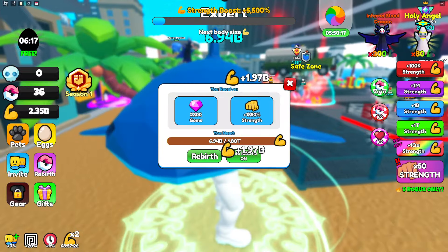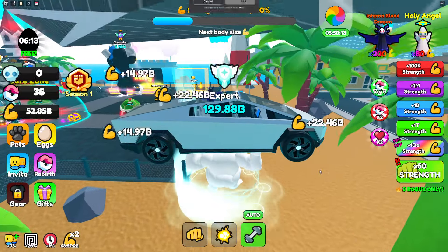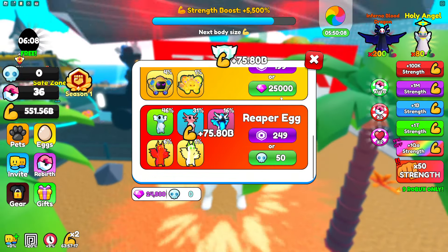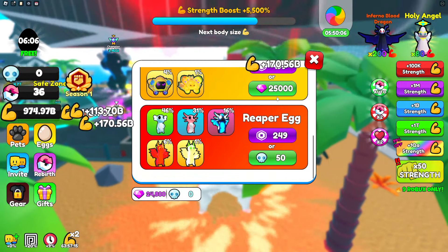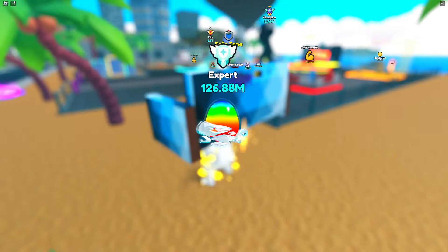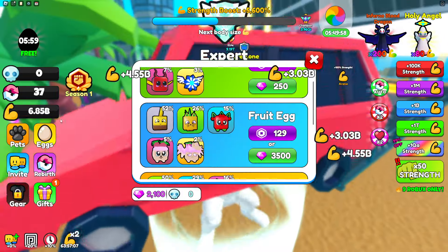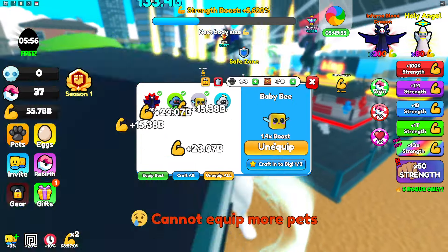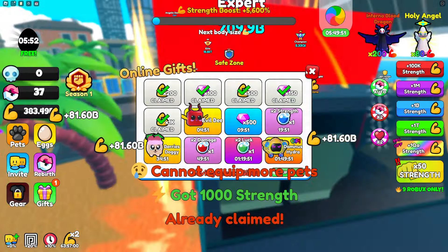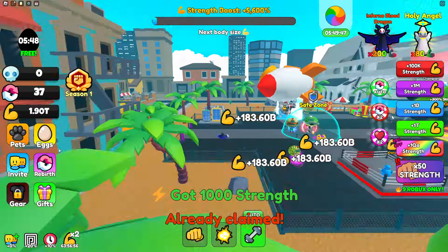I can get 50x strength for 500 Robux. I think I'll buy another one of these eggs for 25,000 gems — that'll be worth it. There we go, I got an Angelic Dominus and it's an 11x pet! Let's equip it. We got 1k strength right there, not bad at all. I'm at like 2 trillion strength.